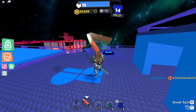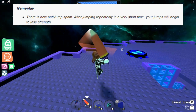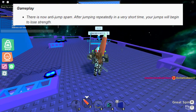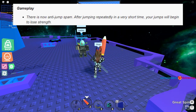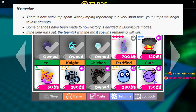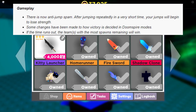Let's move on to the commentary of the update logs. Firstly, there is now anti-jump spam — after jumping repeatedly in a short time, your jumps will begin to lose strength. I think this is a change that a lot of people disliked because many players often spam jump. This makes a real change to game combat and experience. Some changes that have also been made concern how victory is decided in Doomspire modes — if the time runs out, the team with the most remaining spawns will win.